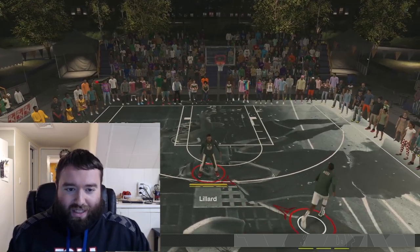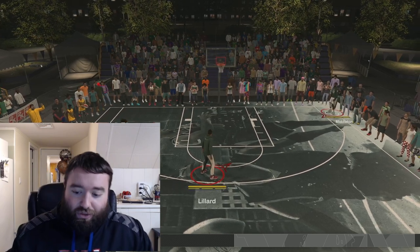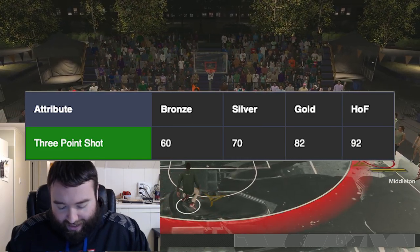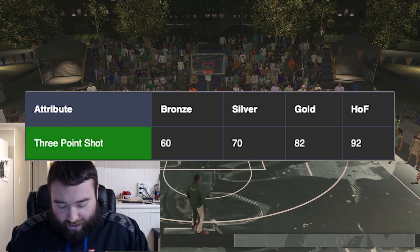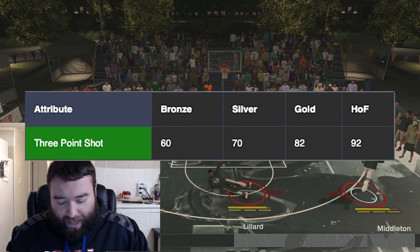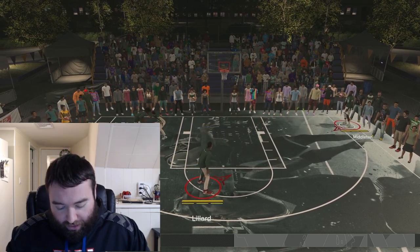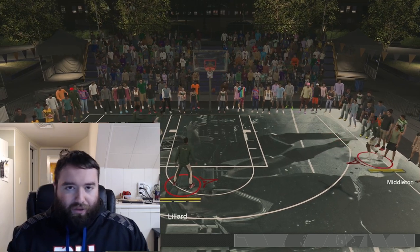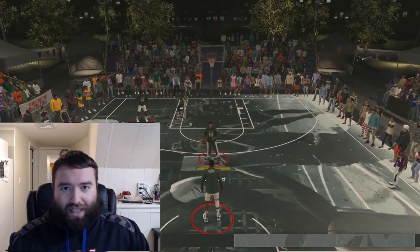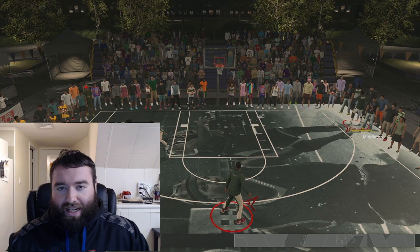So what we're going to do is wait four seconds wherever we're spotted up, pass it to our shooter — in this case Chris Middleton — and then shoot. I've got four tiers with the attribute thresholds: bronze needs a 63 three-pointer, silver 70, gold 82, and Hall of Fame 92. I have four rosters with Middleton at each threshold, and one without the badge at a 59 three-pointer, just below bronze. The test is on Hall of Fame difficulty, and the passer has no badges at all, so we are strictly testing Claymore. Middleton also has all his badges removed except shooting badges, excluding Claymore.